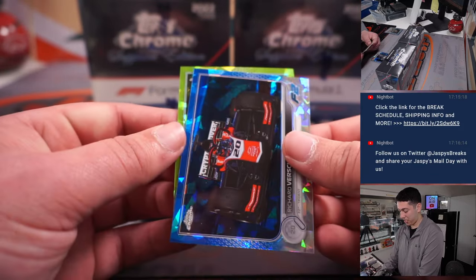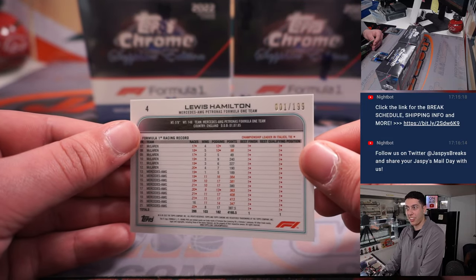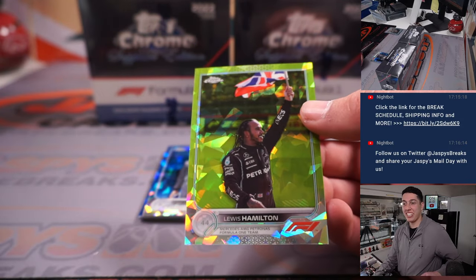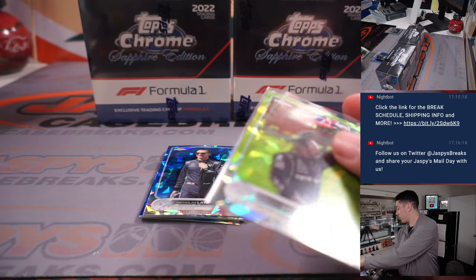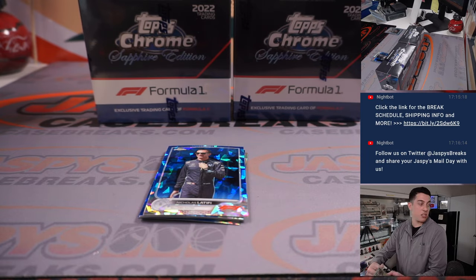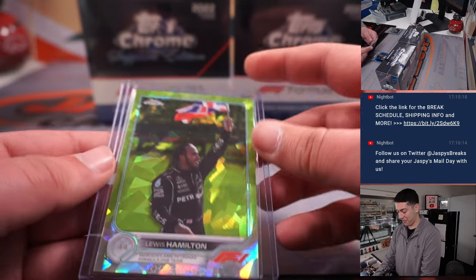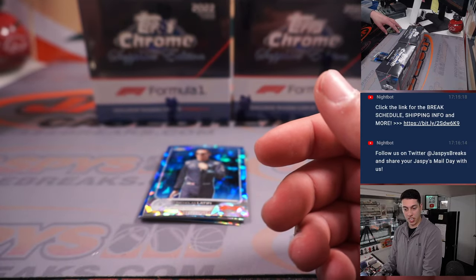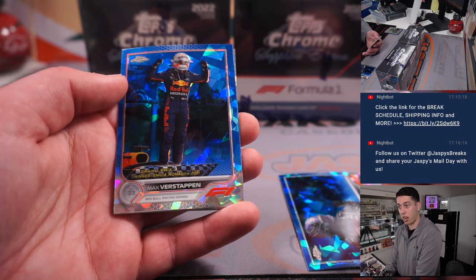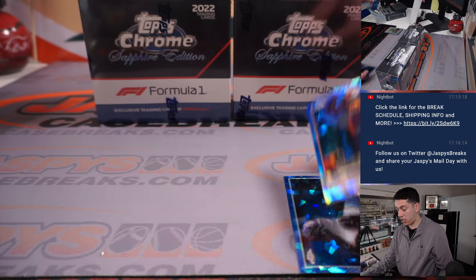Sergio Perez and we've got a number card here — Lewis Hamilton. First on print! The first one ever made. One out of 199. That parallel — aqua, I think. That is going to Mercedes Dale. Nice hit Dale. There's another Lewis Hamilton there. That does it for the first box. Good start.